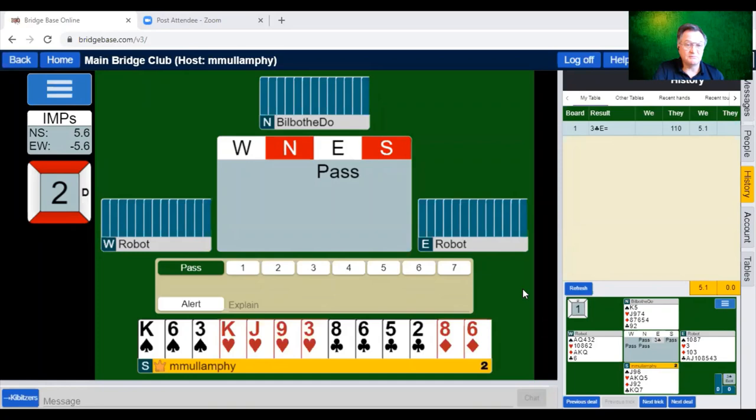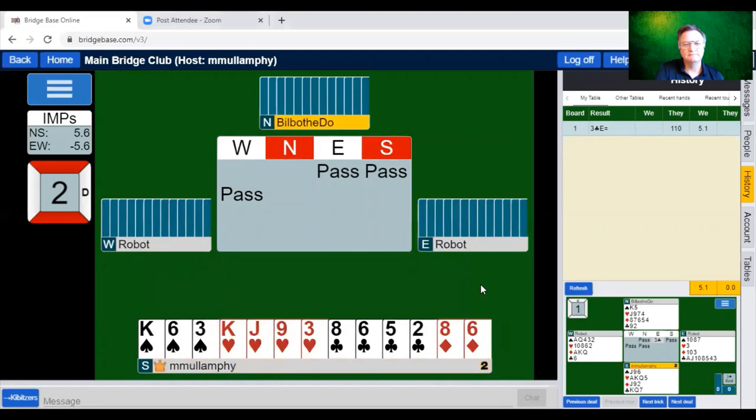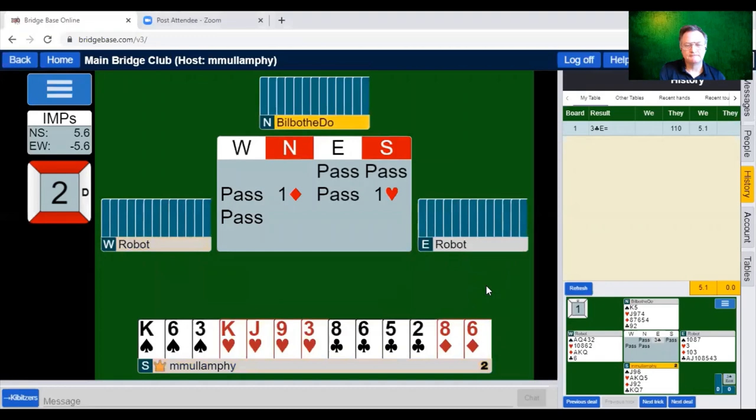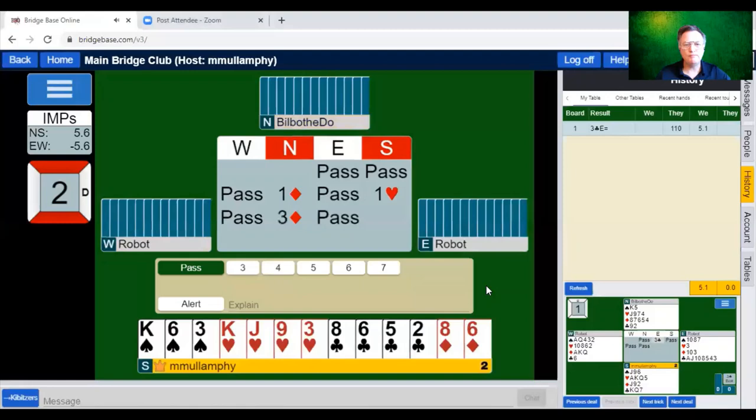Our right-hand opponent passed and so will we. Partner's in the hot seat now. Partner is showing extra values — she didn't rebid two diamonds. It looks like she'll have a single-suiter because with a two-suiter she may have bid the second suit from spades. We're playing partner for around 16 points and a six-card diamond suit. Any thoughts?